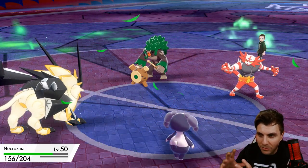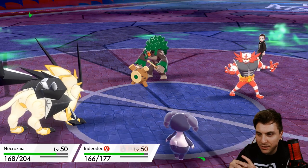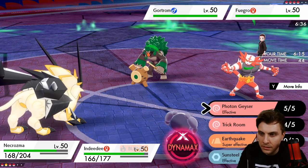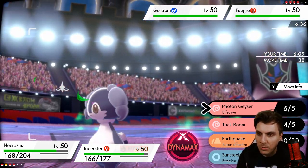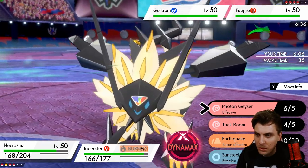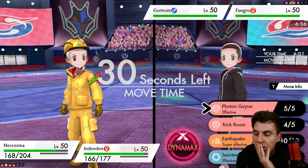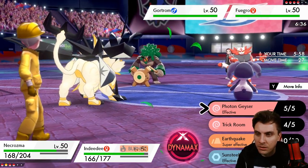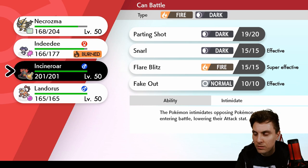My opponent doesn't really have any ways to mitigate... if we had the Psychic Terrain up we'd be in a much better spot. It's just the fact that we've got Rillaboom now on the field and it can Fake Out and we can get hit with Will-O-Wisp, which isn't ideal. They're doing a great job at stalling out our Trick Room turns. We have to switch in Incineroar here — it was just a Fake Out, the pressure is just too much.